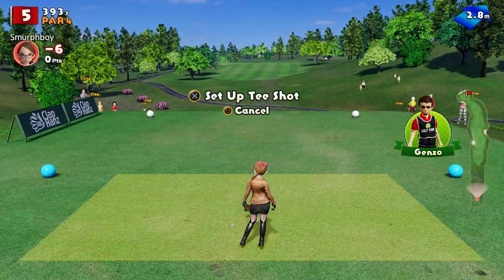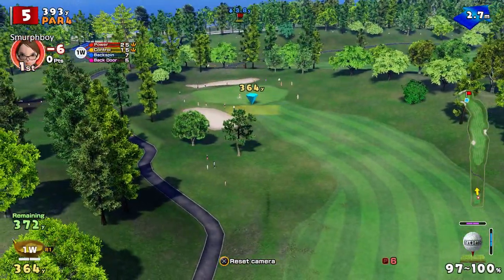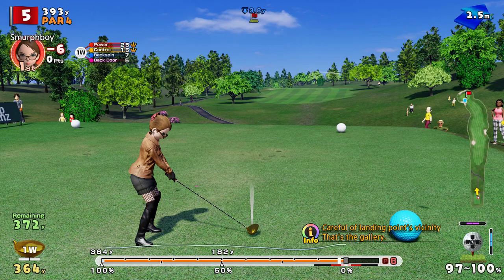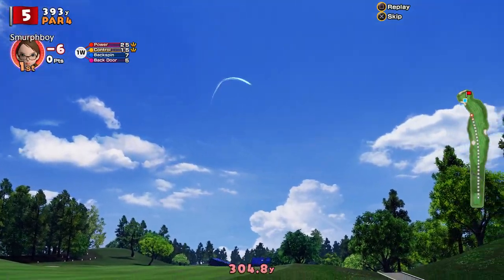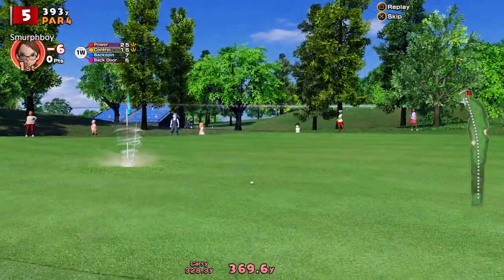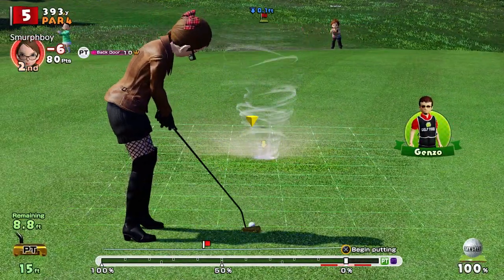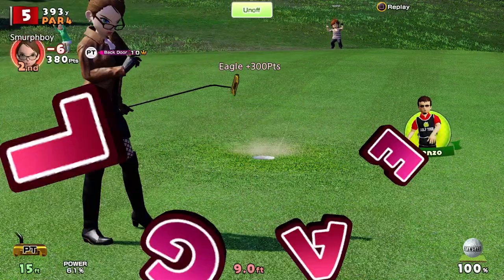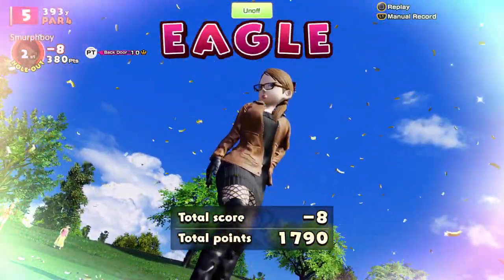Couple of par 4s to come. Hole 5 is again pretty much drivable, but the wind's not going to help me much here. I'm going to put a bit of shape on it — like the ultra side spin, we should come round the corner. What I really want to do is land and have it roll on. The light's not bad really from 400 yards away — 9 foot. I'm not really giving myself any chip chances here because I'm hitting the greens, and my putter's already backdoored up. So 8 under after 5.